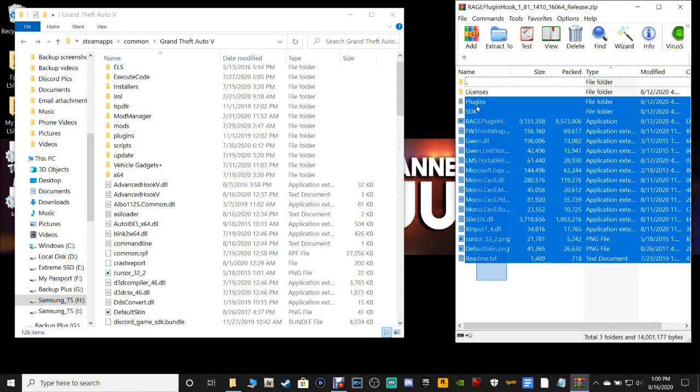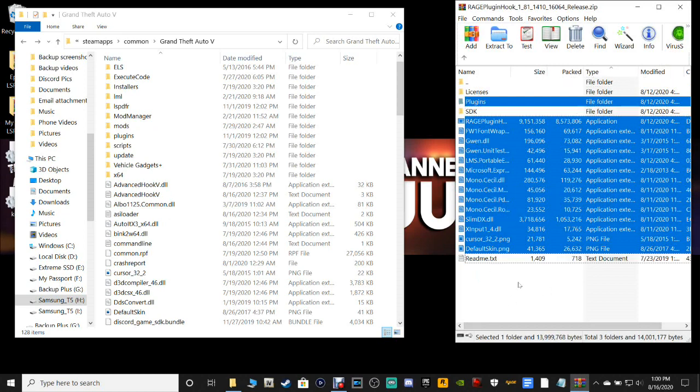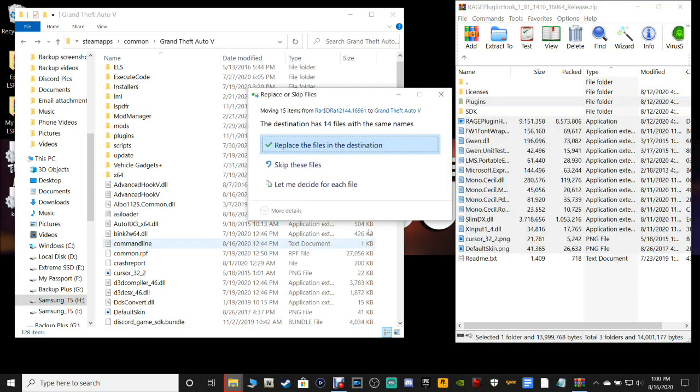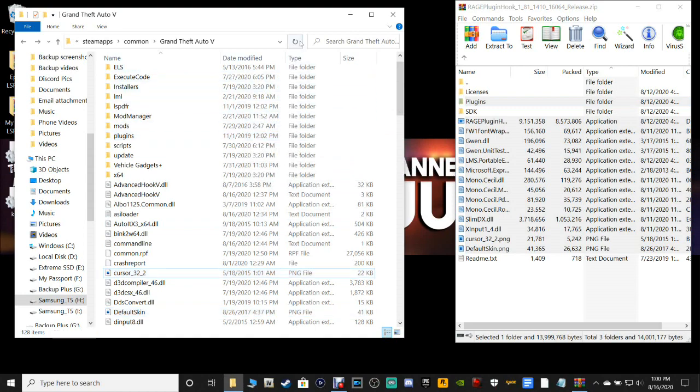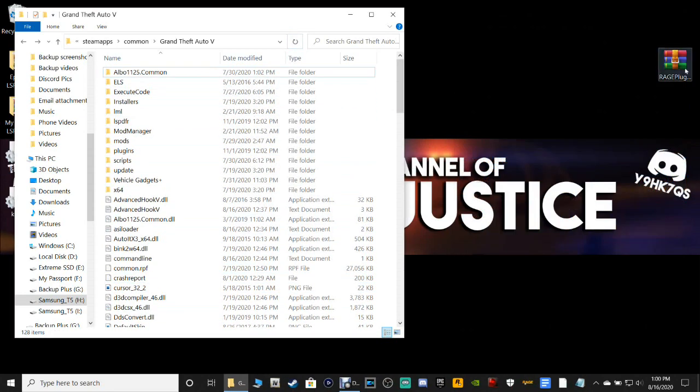Close out of that. Now go to Rage Plugin Hook. Grab all files excluding the license, SDK, and readme — those are the ones you don't want to put in. Grab all the rest, pull them into your main directory, and drop them. Replace the files in the same destination.